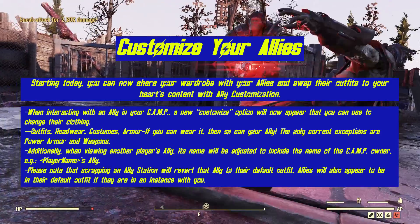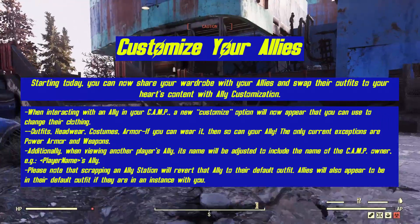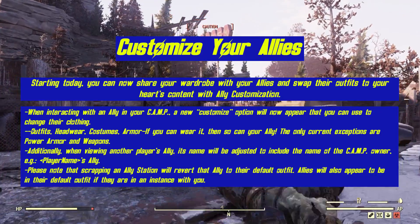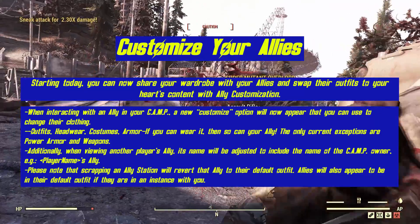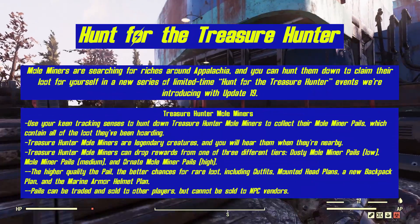The only current exceptions are power armor and weapons. Additionally, when viewing another player's ally, its name will be adjusted to include the name of the camp's owner. Please note that scrapping an ally station will revert that ally to their default outfit. Allies will also appear to be in their default outfit if they are in an instance with you.